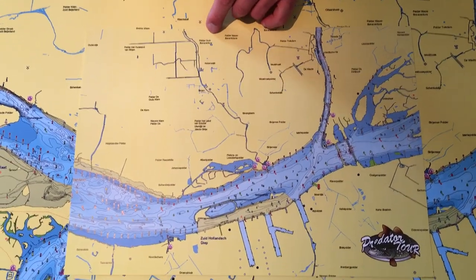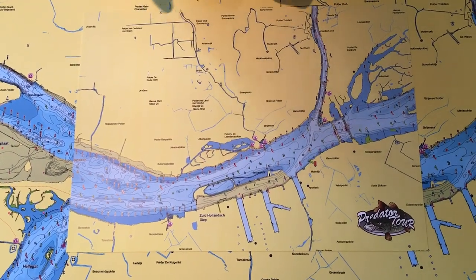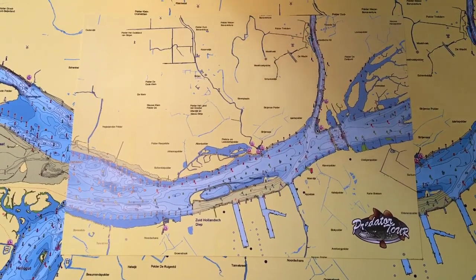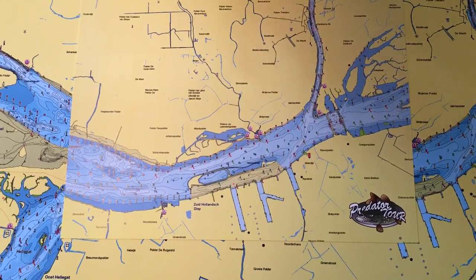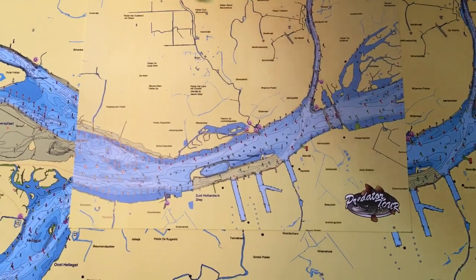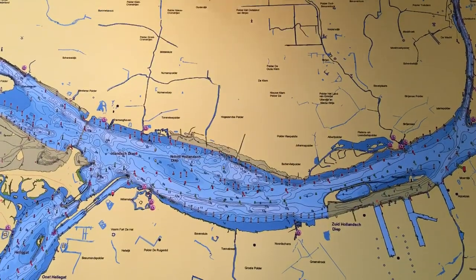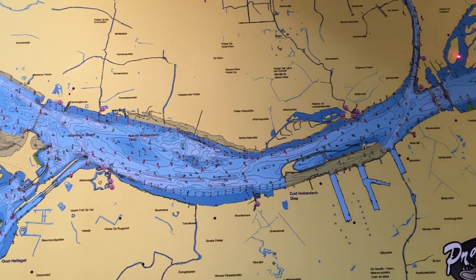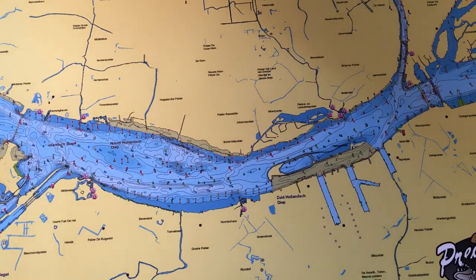On the evening before the tournament will start, every team gets a map so you can see where you fish. We fish with the rules of the Dutch government — no restrictions, you can fish wherever you want, no areas, free fishing on the whole track. You decide where to fish, how to fish, and no restrictions, but follow the rules. You must obey all the Dutch law, rules and regulations.